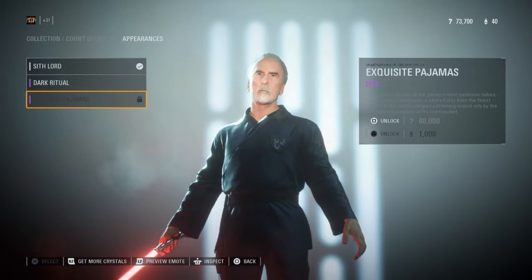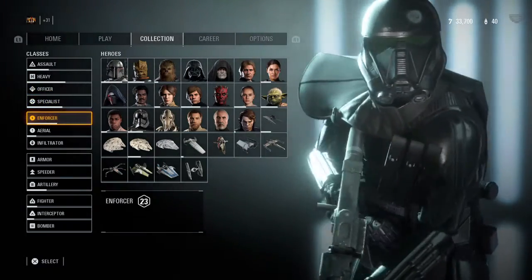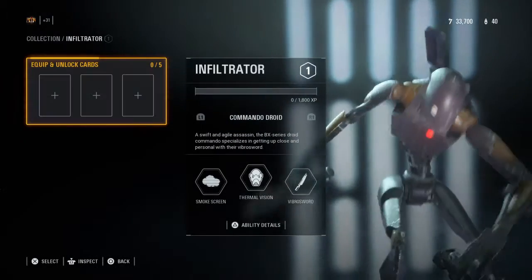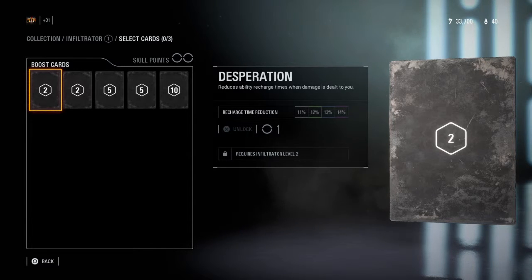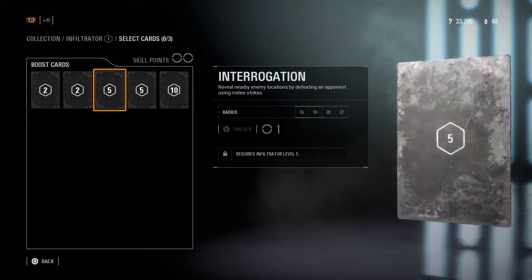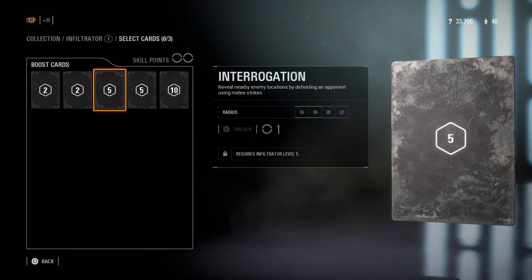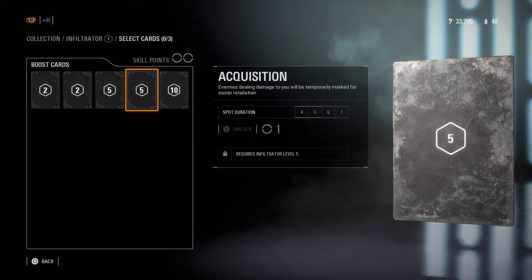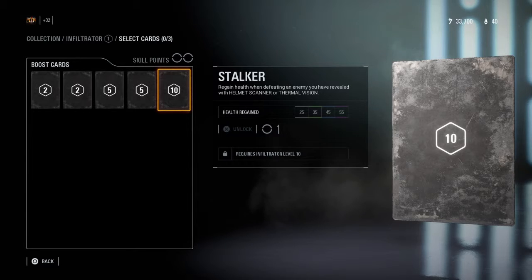This looks alright, sure, why not — I'll rock it, I don't really care. Let's go to the infantry cards. Desperation: reduces ability recharge times when damage is dealt to you. You have plus one combat roll and faster combat roll recharge times — that's the evasion card by the way. Interrogation: reveal nearby enemy locations by defeating enemy opponents using melee strikes. Acoustic Acquisition: enemies dealing damage to you will be temporarily marked for easier retaliation.